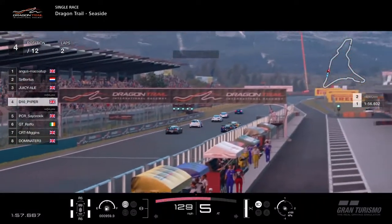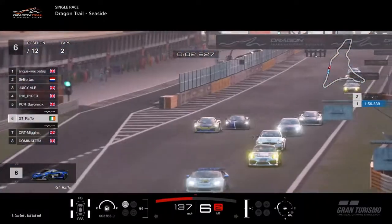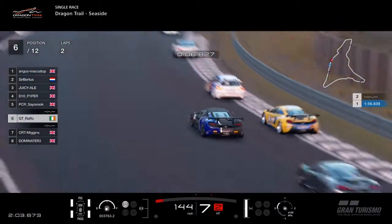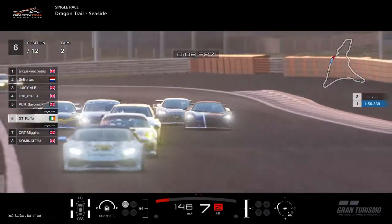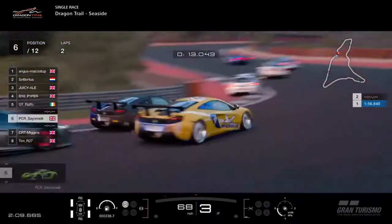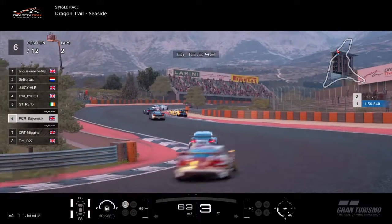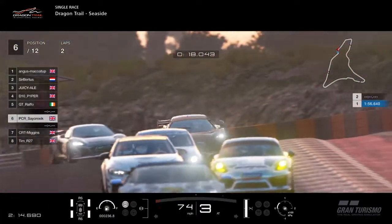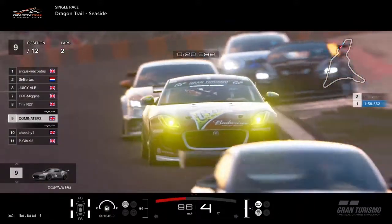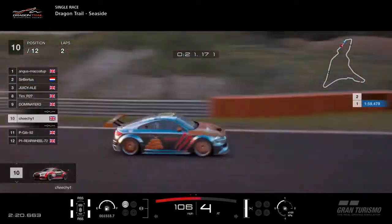The McLarens are great in a straight line — they have such good top-end speed. Raffo, Miggins and Cyraxic all driving the 650S, all going into this part of the track together. Miggins having a look up the inside — nothing doing there though. Cyraxic just gets that corner a little bit wrong, which is going to put him under pressure from Miggins. And then the TTs are just starting to fight their way through.